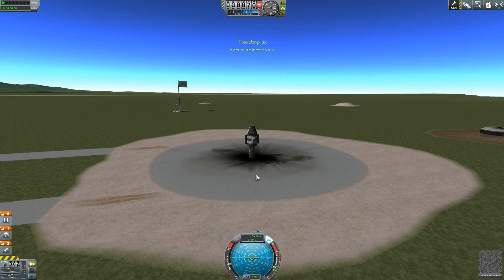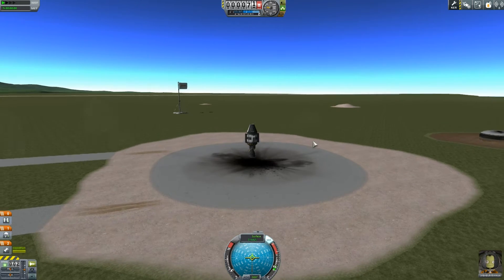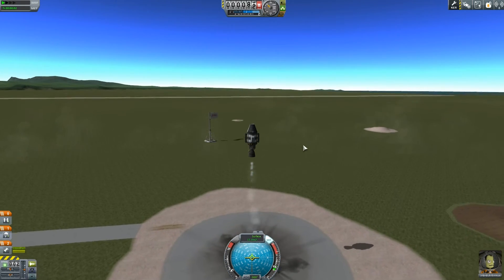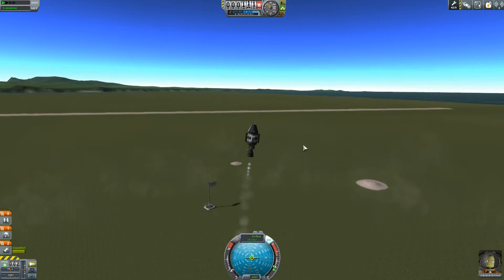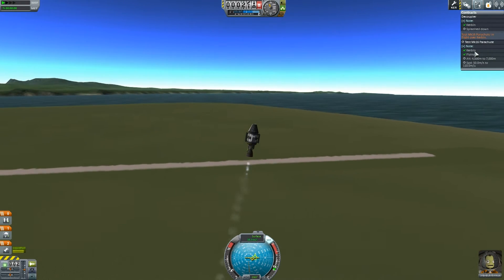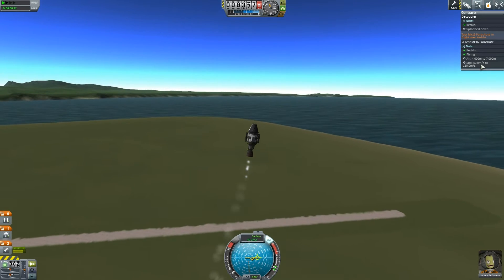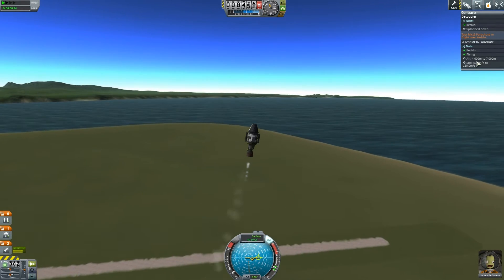Fingers crossed — I haven't really tried this prior to recording, so fingers crossed we can actually achieve this. Alright, Jebediah is in charge again. And off we go! We are away. I'm going to tilt ever so slightly sideways so we can go towards the water. Speed doesn't need to be that great — it's more about altitude. We only need 50 meters per second speed but we need 4,000 meters altitude.